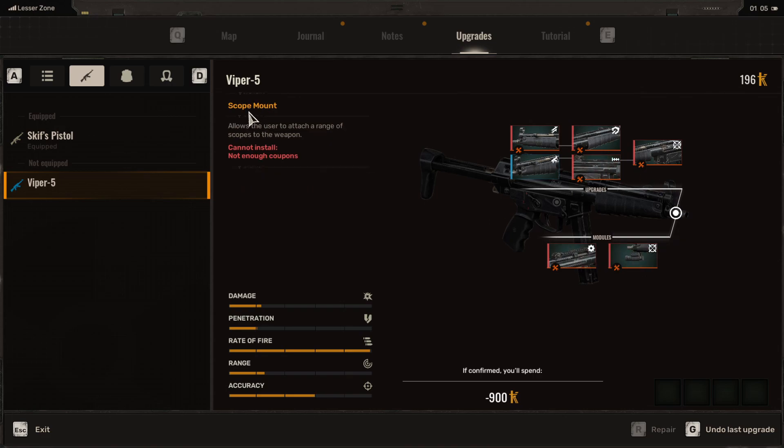Down here we also have modules. There's a scope mount that allows the user to attach a range of scopes to the weapon. So for this weapon, you do actually need to add the scope mount module in order to attach scopes. There's also a laser designator that we can add as a module to the weapon.